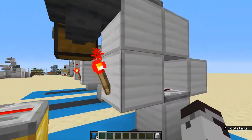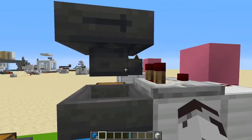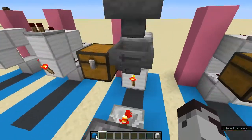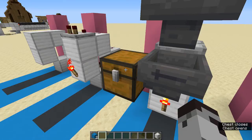In the third layer we're going to be placing the blocks for our filter. One of the hoppers has to be pointed directly into the comparator — this is very important, make sure it is specifically doing that. Our last hopper is going to be above the redstone torch pointed into our chest.